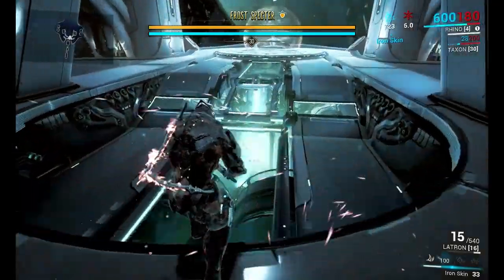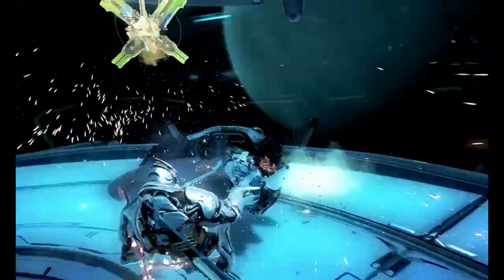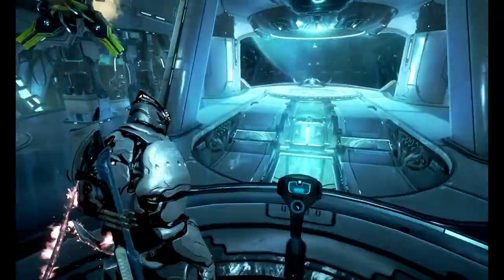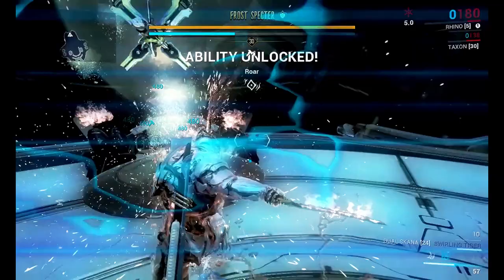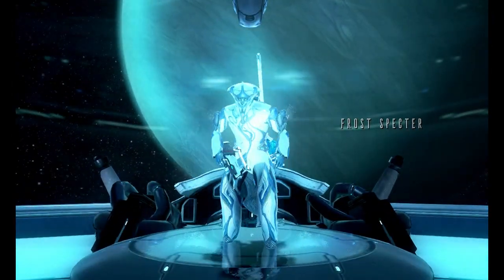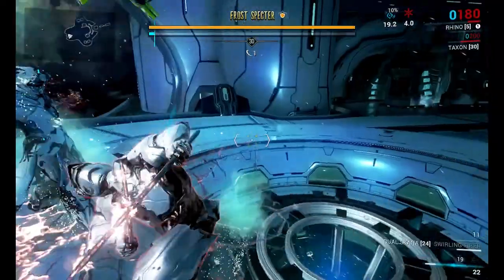Today I'm trying to beat this Frost spectre by doing some experiments with Rhino and other warframes. The thing is, Rhino is not that much leveled up, so it's going to get messy. We don't have much health. We just unlocked a new ability — that's Stomp — and Rhino has a passive skill where landing creates a shockwave that kills or stumbles enemies.